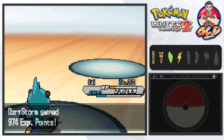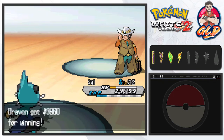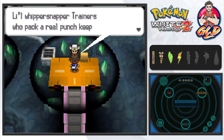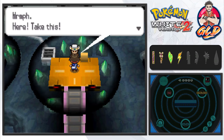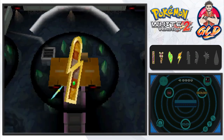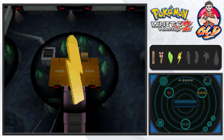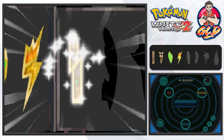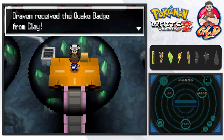Oshawott grows to level 32! Clay, how does it feel to fail? Man, it feels good. Clay says: you're really something — little whippersnapper trainers who pack a real punch keep showing up one after another. Here, take this! Just like that, I'm throwing out the peace sign again — we got our fifth badge! The king returns. Three more badges to go!